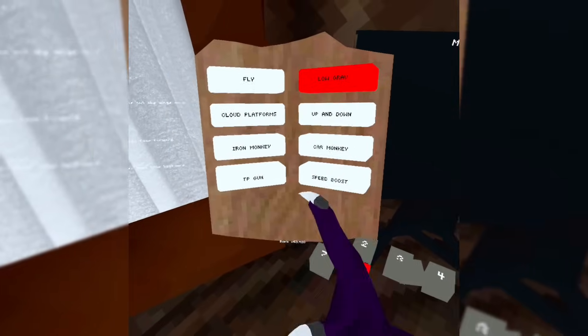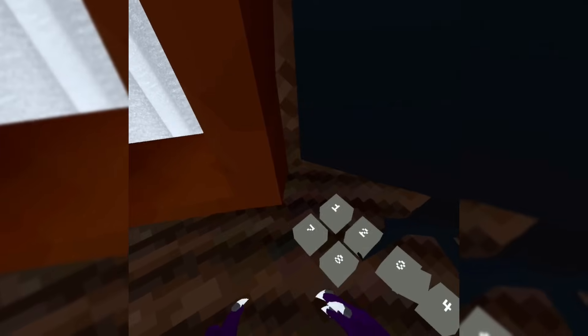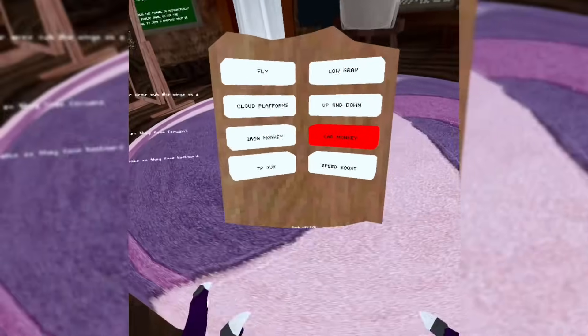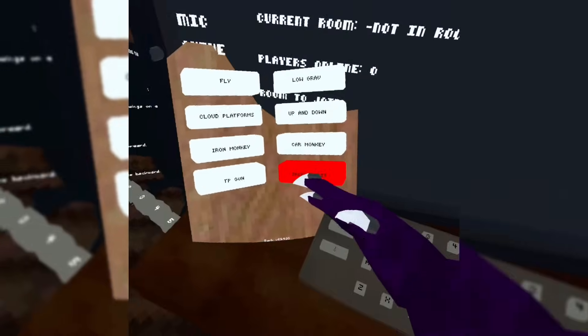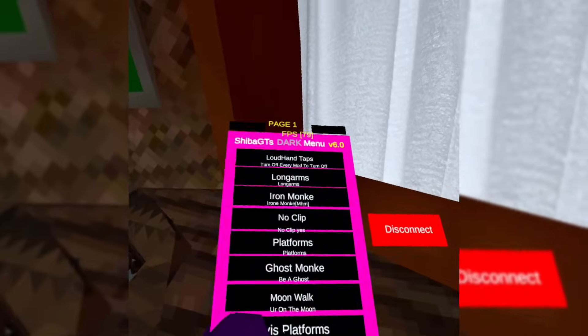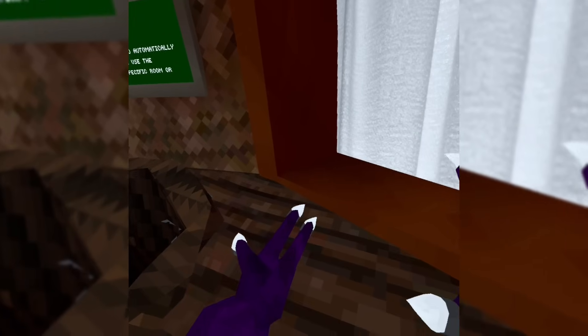This is the Bark Mod Menu. You cannot grab it, sadly. First mod is fly — hold down A. Next: low grab (works), cloud platforms, up and down (trigger to go up, left trigger to go down), iron monkey (uses your triggers), car monkey (trigger to go forward, left to go back), speed boost (really fast), and TP gun — I already showed that in the Withered Mod Menu.